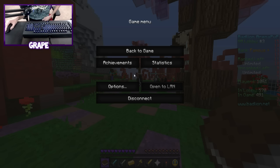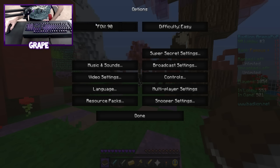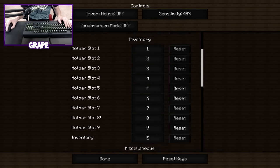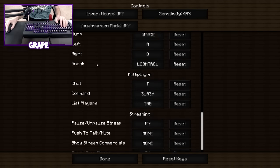Before we get started into these ranked matches I'm going to show you my options so you can see my controls. First off I'll start with the FOV - I set my FOV anywhere from 85 to 100, right now I've been enjoying 90 so I'm using 90. My sensitivity here - I use quite a low sensitivity. I do have my hotbar slots remapped: hotbar slot 5 is where I put my blocks, so I put that to F on the keyboard; slot 6 I put to X, that's where my gapples are; and then I have slot 9 as V.